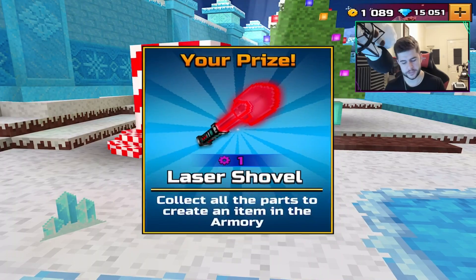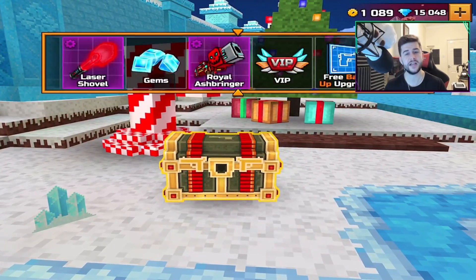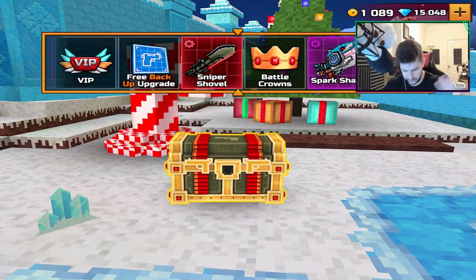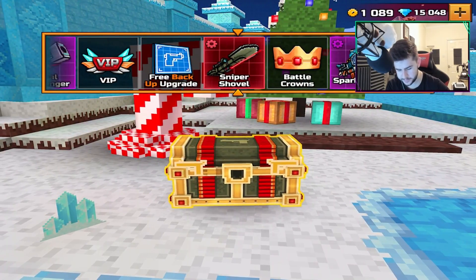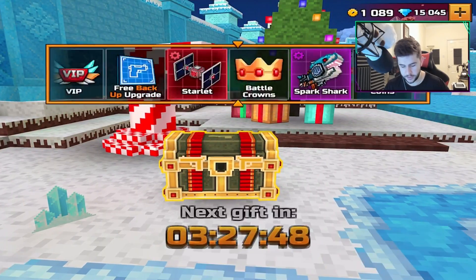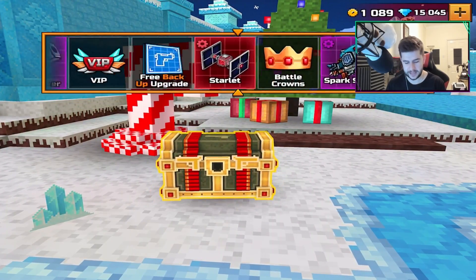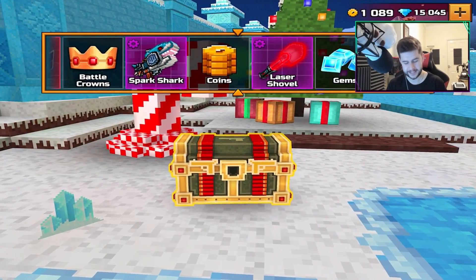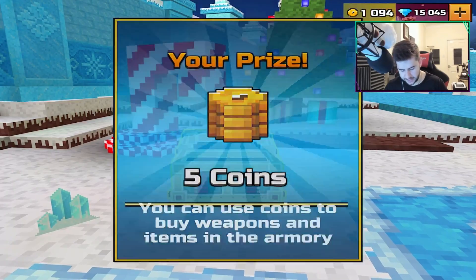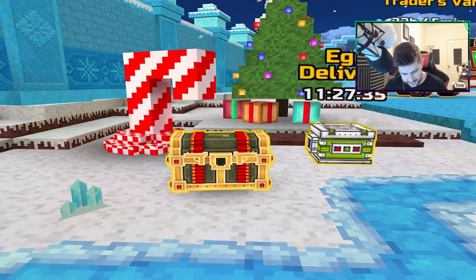However, I believe in the current super chest — the 500 key chest — you can get the Big Buddy. I'll do one more, then I'm done, because it doesn't look like we're going to get any more Battle Crowns today. I've got 15,000 gems and only 1,000 coins. Does that mean coins are now rarer in Pixel Gun 3D? I think so. Five coins — let's get out of there real quick.